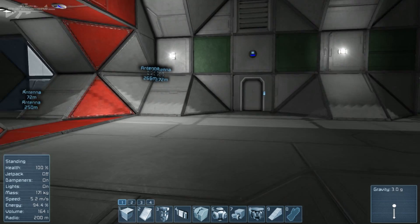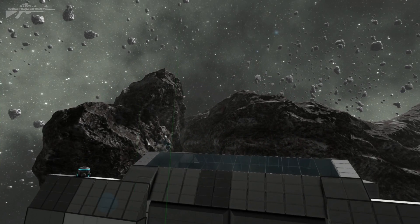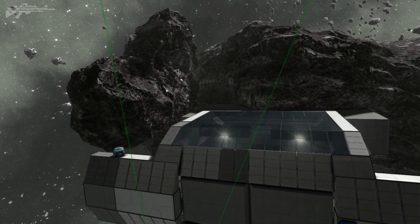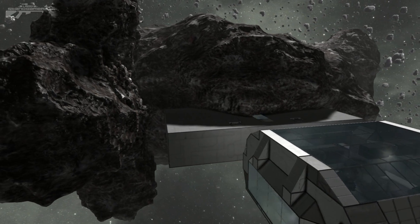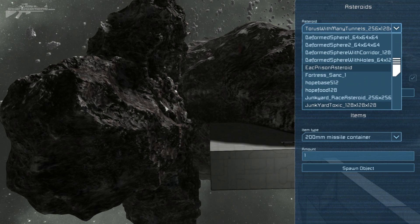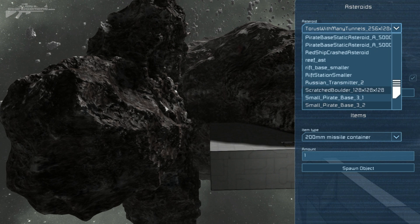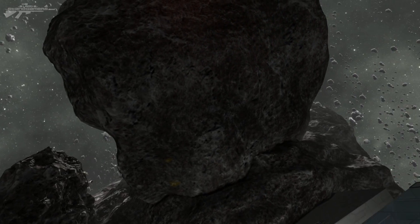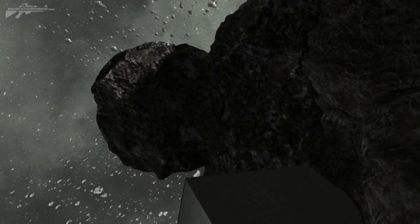The final thing I'd like to show you is the ability to custom-place and move around asteroids within your world. In creative mode only, you can actually place these using the Shift F10 menu. We've got a whole selection of different asteroids in a whole variety of different forms. The bigger they are the longer they're going to take to spawn. You can stack them, merge them into each other, and just create some really interesting asteroid shapes.